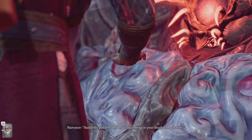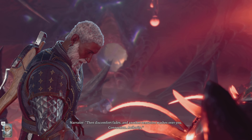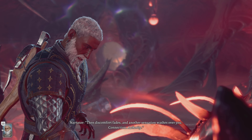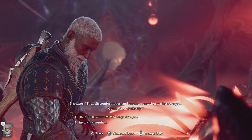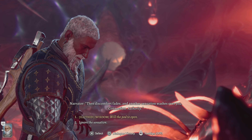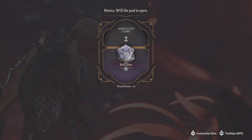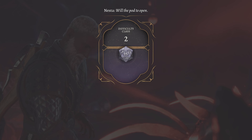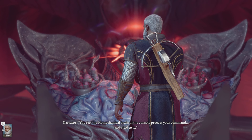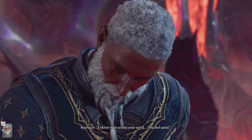Suddenly you feel a hideous squirming in your head — the parasite. The discomfort fades and another sensation washes over you: connection. Option one: Illithid Wisdom — will depart to open. I didn't make any mistake, that's what it said — 'will depart to open.' We're going to hold the dice. You feel the biomechanical brain of the console process your command. A shiver runs across your mind — you feel sated.